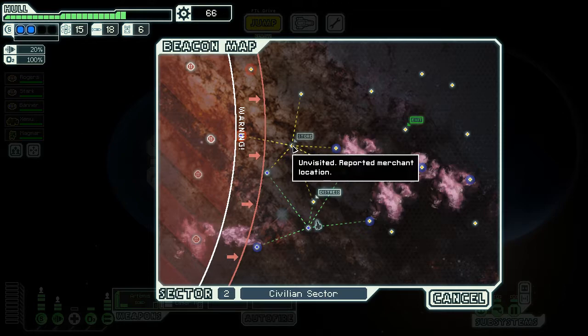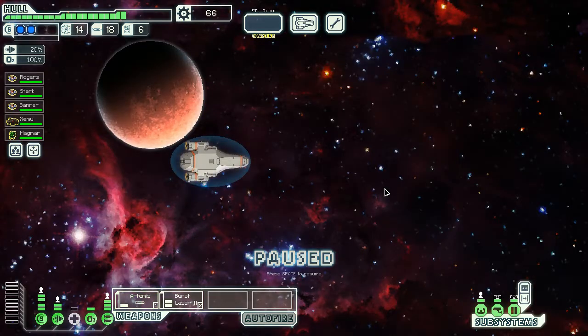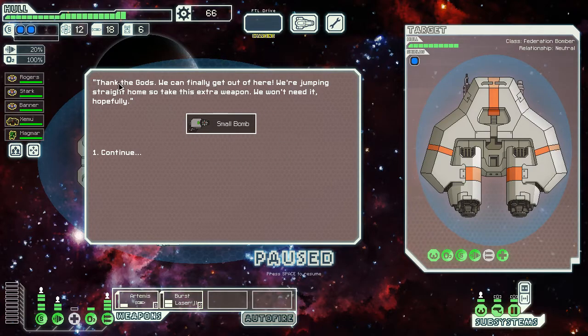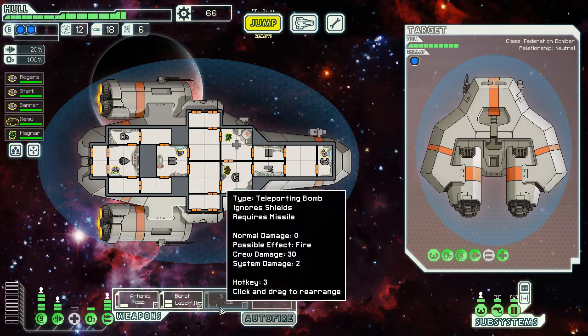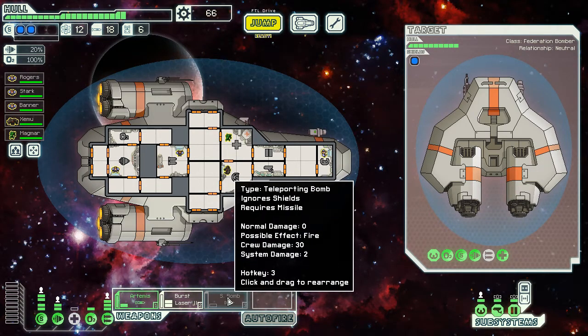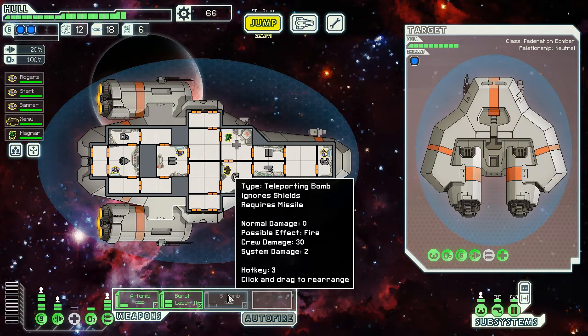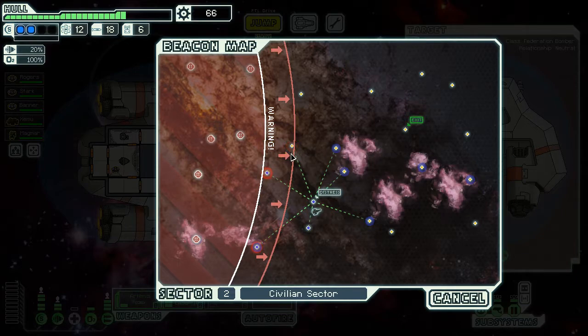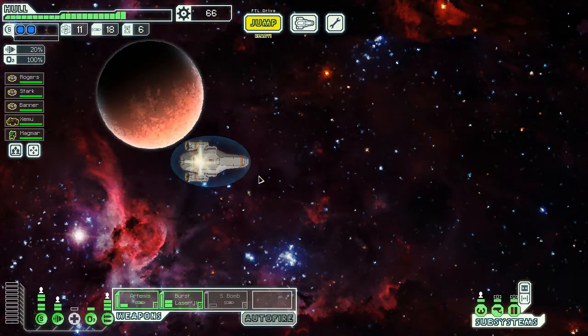66 scrap. We're going to hit here and maybe even the store. If we can hit the store, we'll do it — otherwise we'll jump into the nebulas. We hail what appears to be a refugee ship that's been out of fuel for weeks, terrified of pirates and rebels. Let's give them some fuel. They give us a small bomb — very nice. 'Thank the gods, we're jumping straight home — take this extra weapon, we won't need it.' So the small bomb uses missiles, but it could be good. The store is taken though — bummer.